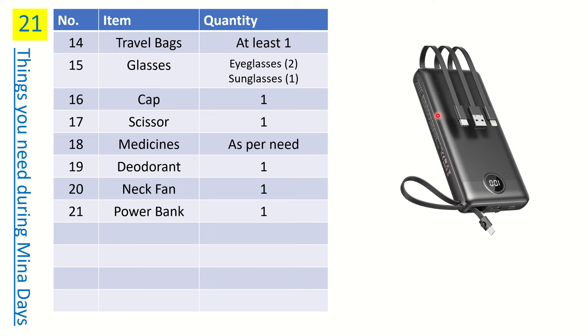Number nineteen is a power bank. On the 9th of Zilhaja you'll travel to Arafat, then move to Muzdalifah to spend the night — there won't be any tents or electric sockets there. The 10th day is very hectic: you'll be doing Rami, traveling from Muzdalifah, doing Qurbani, then Hulk haircut, then possibly Tawaf-e-Ziyarah all on the same day. Mobile batteries don't last that long, so a power bank is essential so you don't have to stay in the Mina camp just to charge your phone.